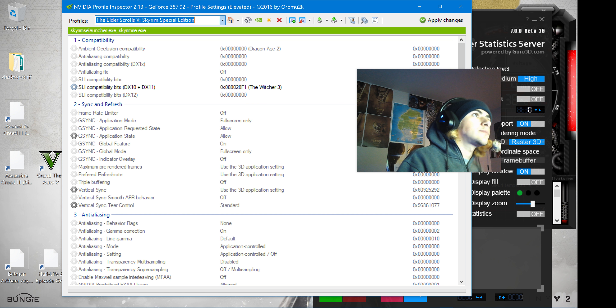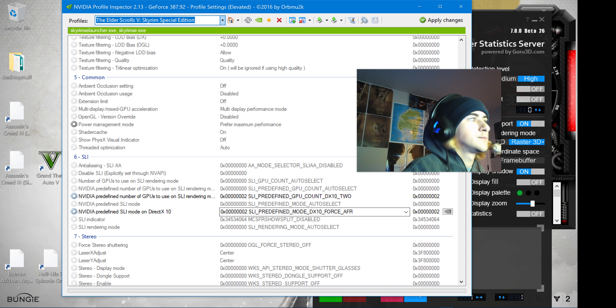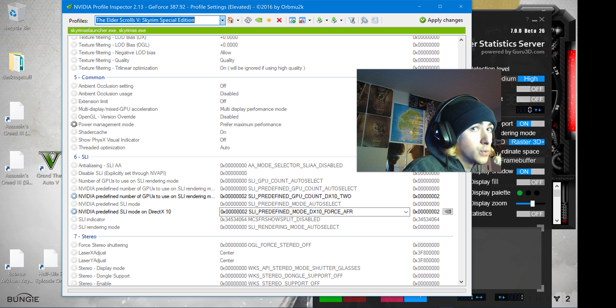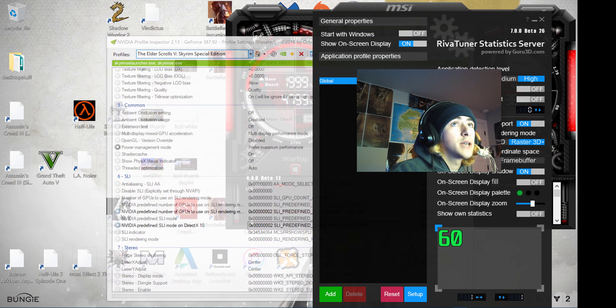Okay, back into Skyrim. We got the Witcher 3 values — it should have said 0, 0, 0 — and then you copy and paste that in there and apply changes. Then scroll down to NVIDIA predefined number of GPUs to use on SLI rendering mode DX10. We're going to use DX10-2. Then go to NVIDIA predefined SLI mode on DX10, and down here we're going to go predefined mode DX10 — Force AFR. Do not Force AFR-2, Force AFR. After that, spam apply changes.